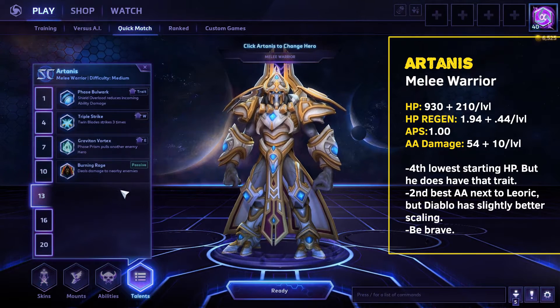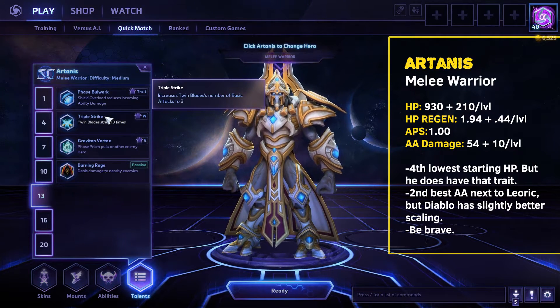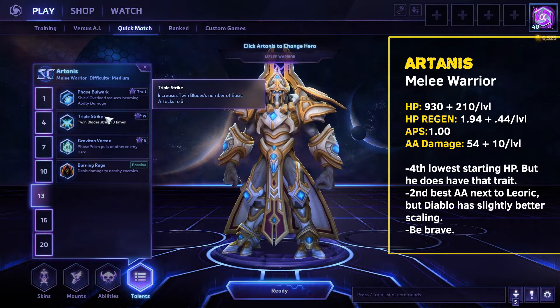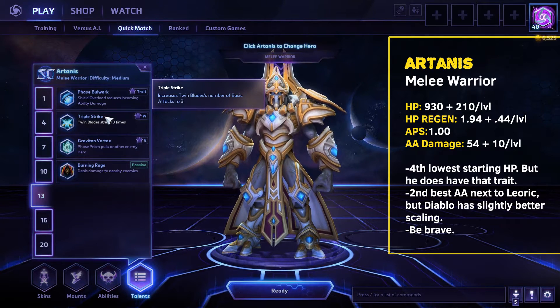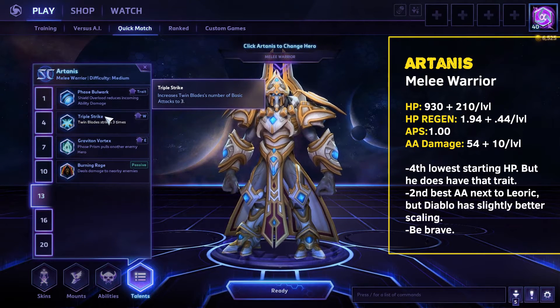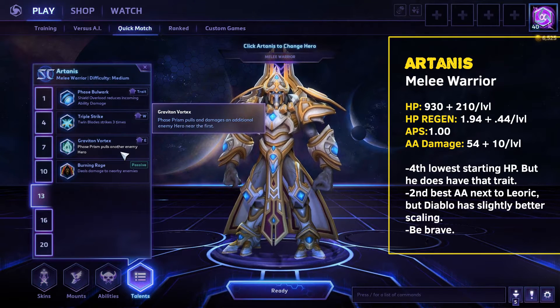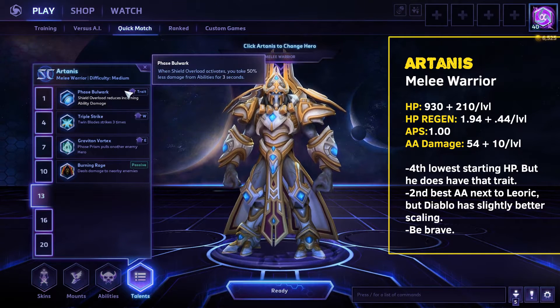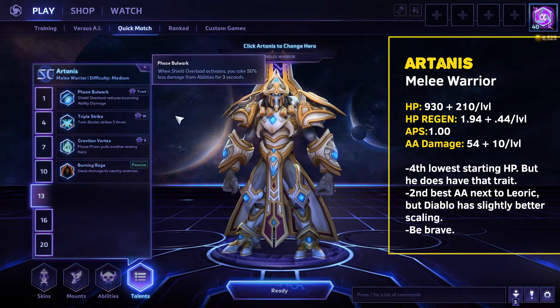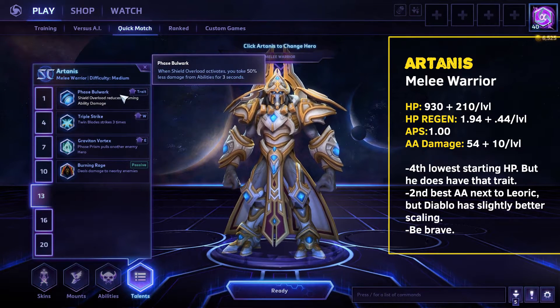Level 10 — we've discussed the heroics. Level 13, I kind of got ahead of myself because I'm excited: Triple Strike is my pick here. It lets you hit three times, which synergizes with Seasoned Marksman, synergizes with our Shield Overload trait — it's damage and defense in one talent for an ability you can basically spam, so it's hard for me to pick anything else. Gravity Vortex is the kebab version of his E where he pulls two people instead of one. Someone's probably going to make it seem amazing, but I'm not a fan of it, and I'm not a fan of his E either.